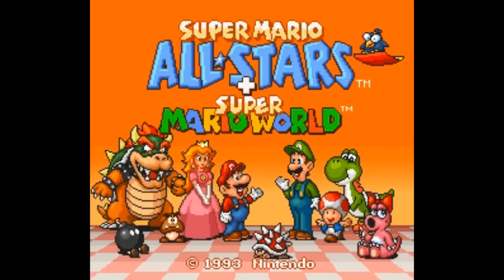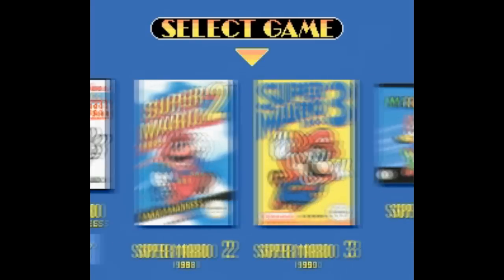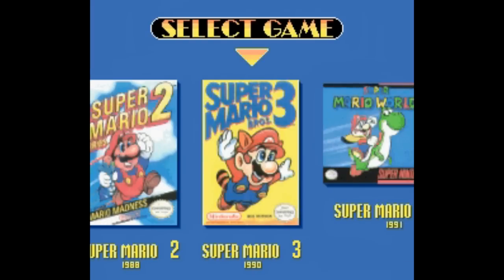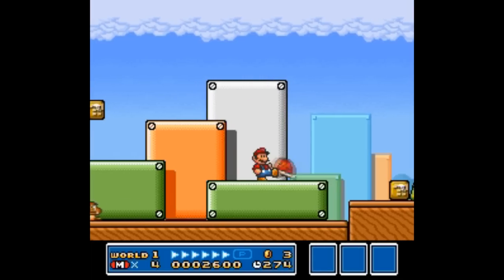The very first game you should get is the Super Mario All-Stars Super Mario World combination cartridge. You've got the three Mario NES games with a battery save, plus the Lost Levels, plus Super Mario World. As far as bang for your buck, it doesn't get any better than that.